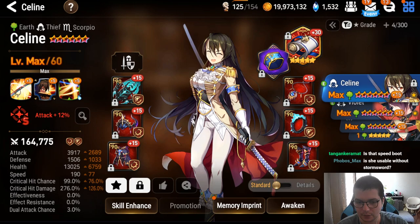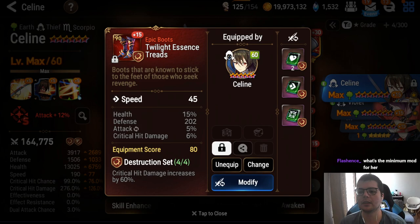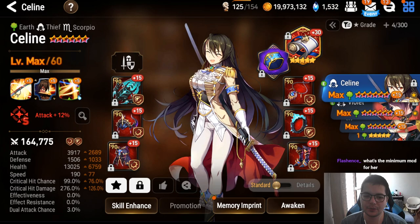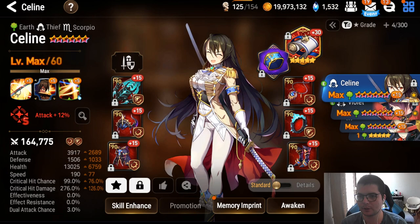For the way I want to use her, 180 speed is ideal — I cut most stuff assuming my opponent reacts. She goes after my Mate, so if they don't react, Mate can attack-buff her and then I can proc S3. Minimum damage stats: at least 3.5k attack and 250 crit damage.